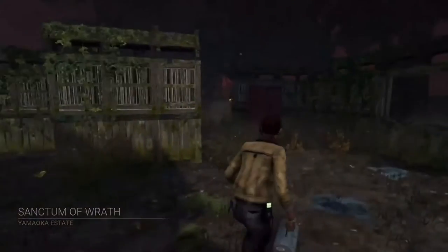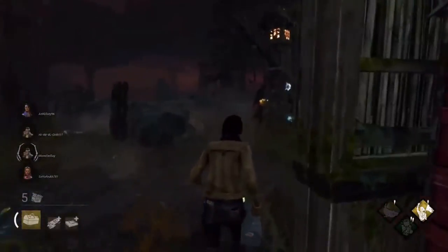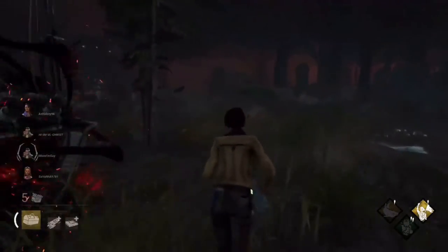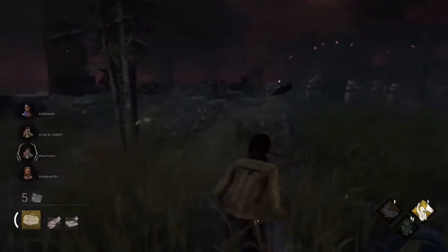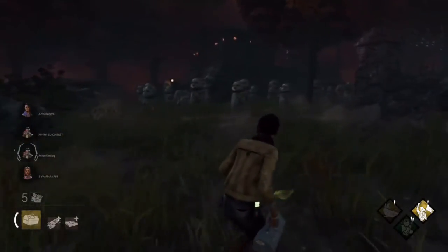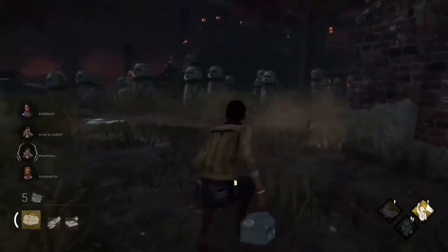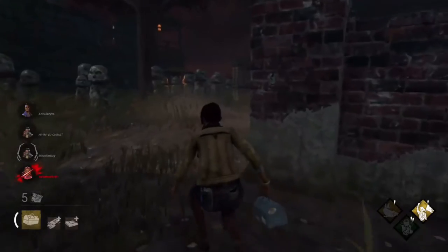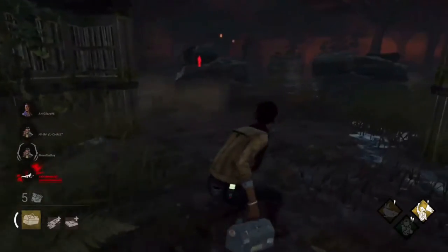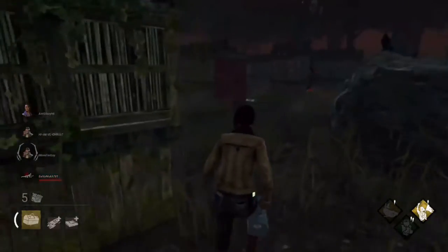Alright, we are in and we spawned with a Bill. Let's get this generator right over here — let's go, William. That guy has that one perk so we can't work together. I don't really want to run because I'm not sure... I think it's the Trickster.